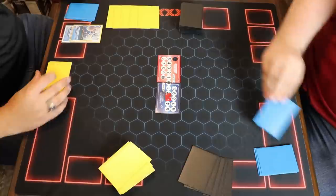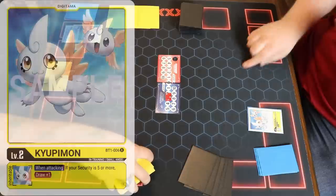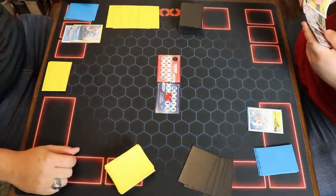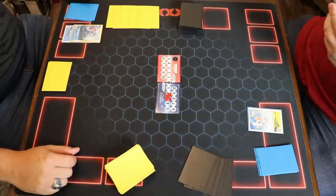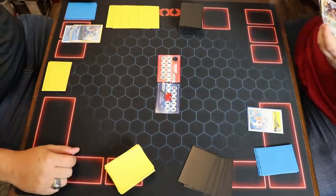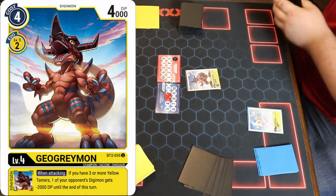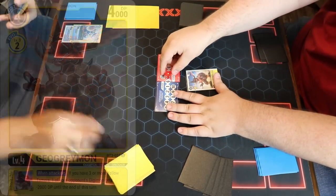Opponent draws. The hand is not great - it is playable but not the best. We will just play this GeoGreymon, putting memory at one. Then I'll draw for turn and raise my V-Drimon.